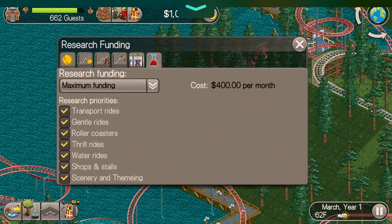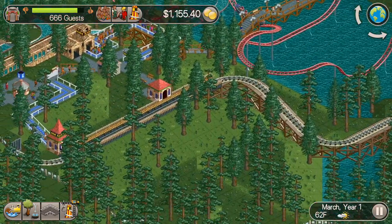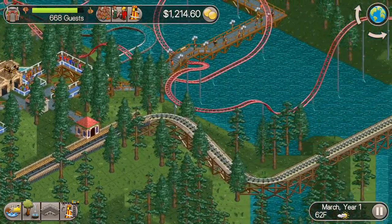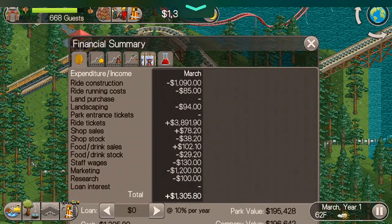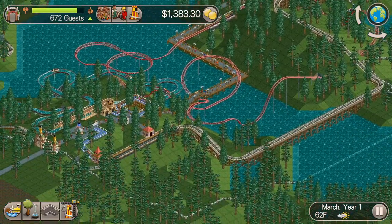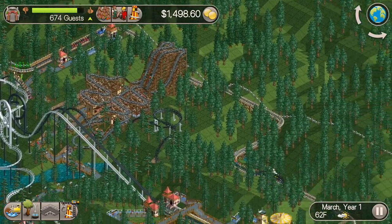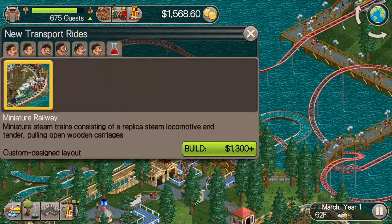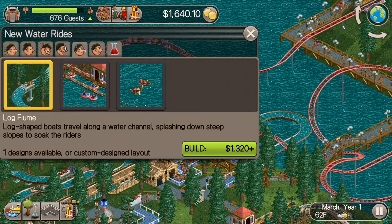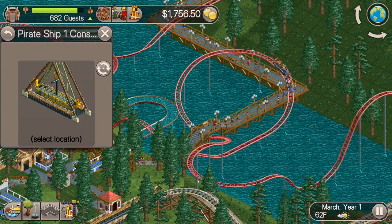So there are our food stalls. Now we just got to wait for that funding to bring us a drink stall. You can see it is a shop and stall that is being designed first — I think they do that intentionally so that your guests don't go thirsty. The park value has already gone up by almost $10,000 just by adding those shops and stalls, which is good. Generally, the more rides you have, the more your park value is worth, and probably the higher the rating too. There are probably lots of factors that go into it, so just make sure your park is the absolute best it can be and that park value will start to go up.